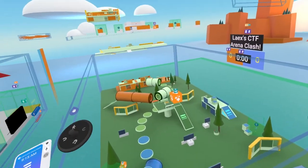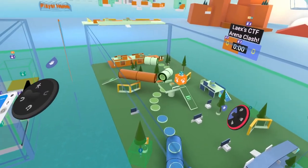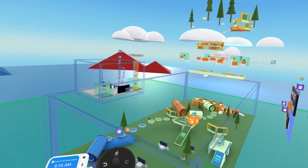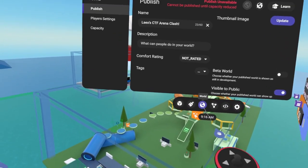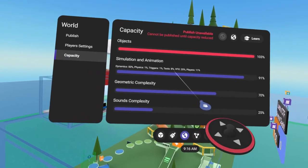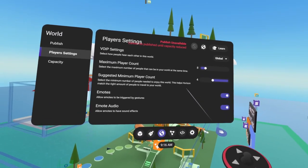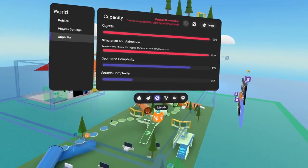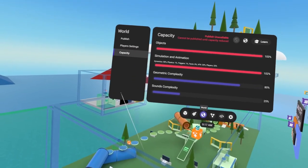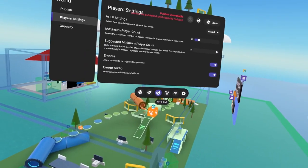To kick today off, I want to encourage you to consider customizing this. These colors are very arena clash and that's fine, but you could make your own custom colors, paint the ground differently, or customize the trees. One of our goals is to make this an eight-player world. If we open our menu, head to the worlds tab, then capacity, you'll see we're still over on object capacity but we've got extra objects up here, so I'm not worried. Our simulation and animation is close to 91%. Under player settings it's set to six — we should slide that up to eight.